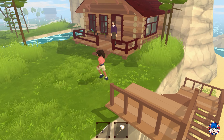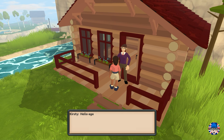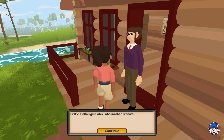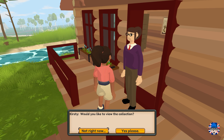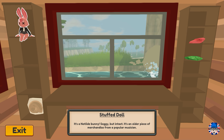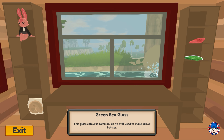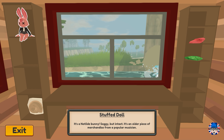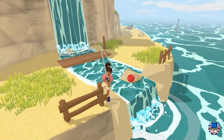There are some steps near the beach, and up those steps there's another person you can give your artifacts to - it's like a little museum on the island where all the artifacts you collect get showcased. Look at what we've got: a fossil, a stuffed doll, red sea glass, green sea glass - those are the current artifacts we have.